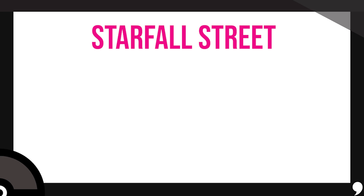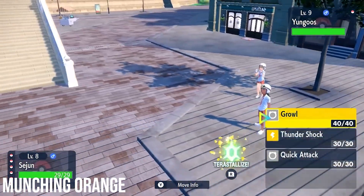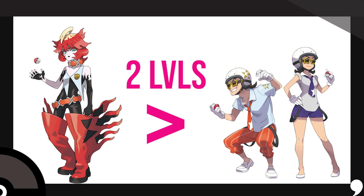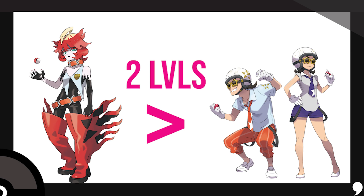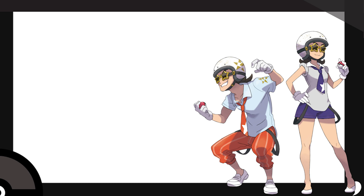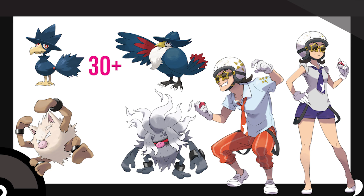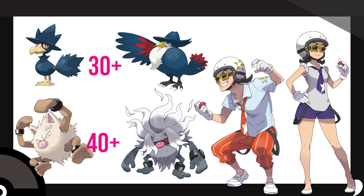Next, let's talk about Starfall Street. Let's get the grunts out of the way. The ones in Mesagoza are fine — their battles come before scaling would even factor in. For the random trainers in front of every team's starbase, let their ace be two levels lower than their squad boss, and their weaker Pokemon should be three levels lower. In terms of evolution, if their Pokemon is at a level it can evolve, let it evolve. The Segin Squad grunt with Murkrow should have it evolved at level 30+, and Carmen's Primeape should evolve at level 40 or higher. I'm not giving these guys any additional Pokemon — they're just random grunts.